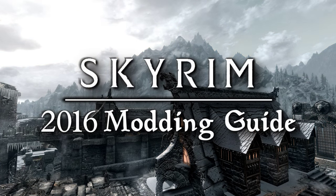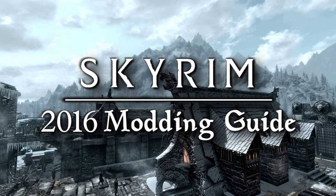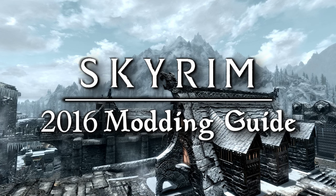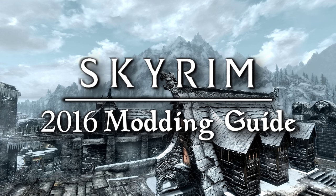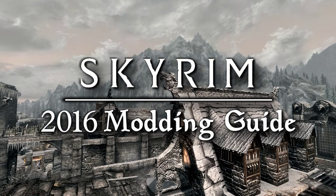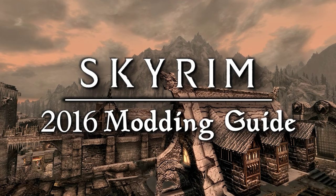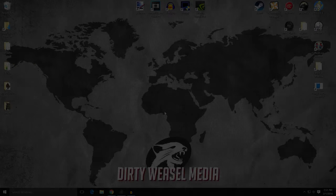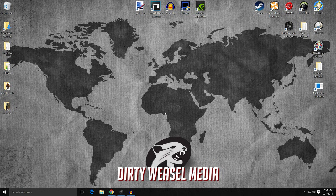In Episode 8 of the 2016 Skyrim Modding Guide, we have Part 1 of 2 covering mods that improve the look of your character and NPCs. We'll install Winsong Skyrim Character Overhaul, Inhabitants of Skyrim NPC Overhaul, cover Khajiits, and the options of two mods that change the appearance of Argonians. Hey guys, it's Cal from Dirty Weasel, and in this episode we're going to discuss the beauty and character creation mods — basically how to make your character and NPCs look better.